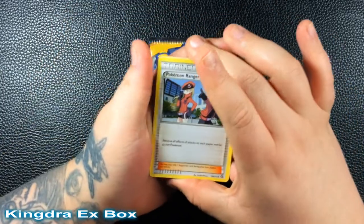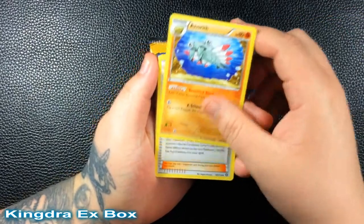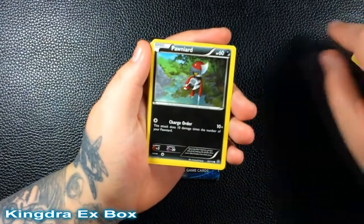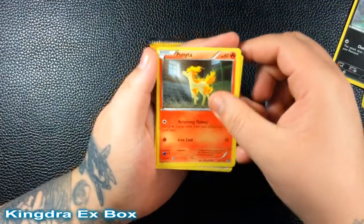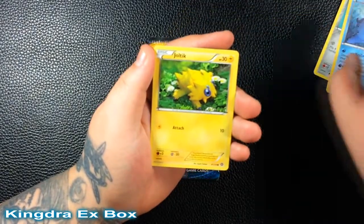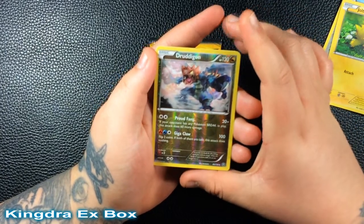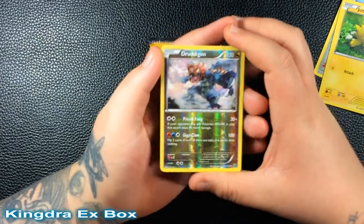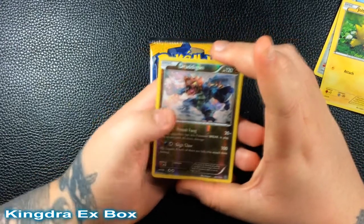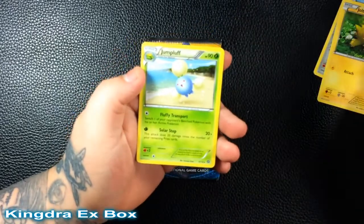Steam Siege pack: Pokemon Ranger, Ninja trainer, Ponyta, Talonflame, Stunfisk, Clinkang. The reverse is a Dragalge, which is a rare — really cool art. And for the last card of Steam Siege, it's a regular rare Jumpluff. Not bad, got two rares in one pack.